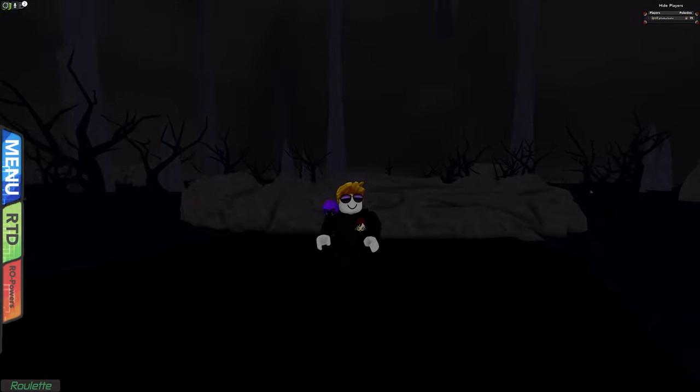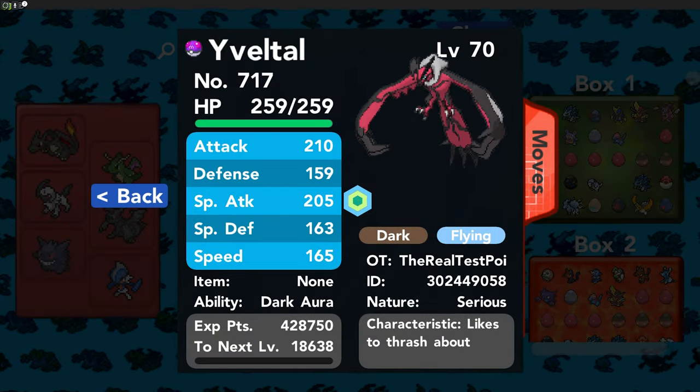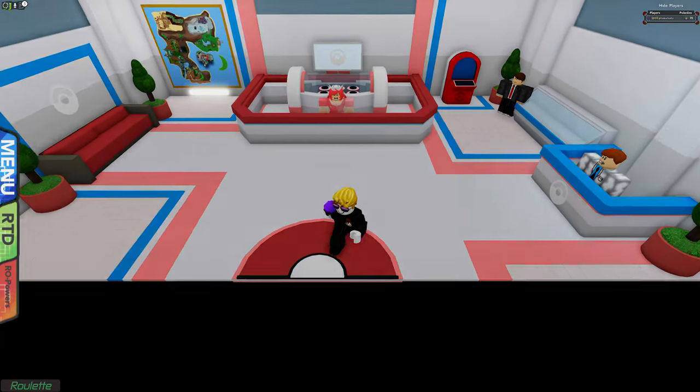Avatar comes with three IVs at 31 — almost four — which is pretty nice. It comes with Cycle Fall, Play Rough, Dragon Rush, and Hurricane. Now I need to tell you something: this guide was made for a version called Brick Bronze Odyssey Reforged.